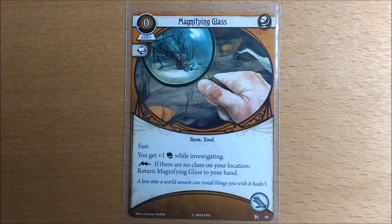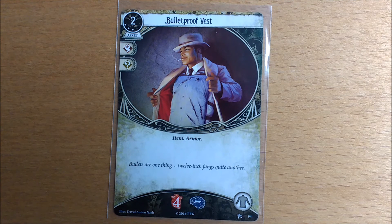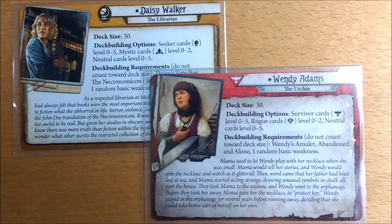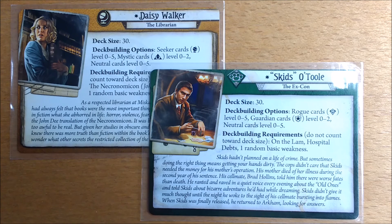The experienced magnifying glass isn't going to be worthwhile if you're regularly getting Daisy's tote bag out. As Daisy is quite a fragile investigator, do give serious thought to the bulletproof vest, particularly when you're playing solo — it doesn't compete with the slot for any other item. If you just have a core box, you will only get to play her with Wendy or Skids. Wendy might want Daisy to do some of the spell casting while she evades the enemies. Skids with his combat potential and guardian cards would make an ideal duo with her.